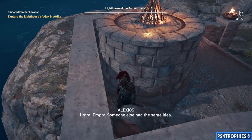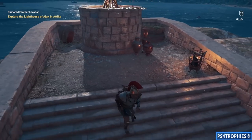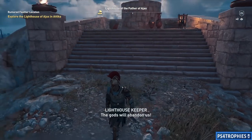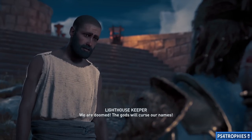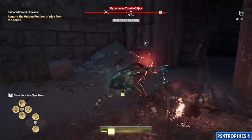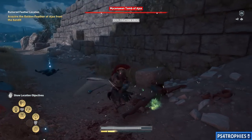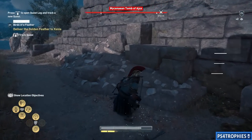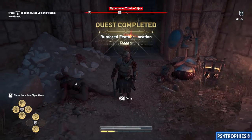The thing is empty, so we're going to have to talk to this guy standing nearby. He's going to send us on a little quest to a location where some bandits are. Go to that bandit location, take them all out, and then one of the bodies is going to contain the actual golden feather that we need.